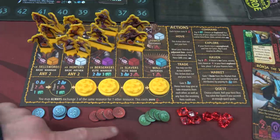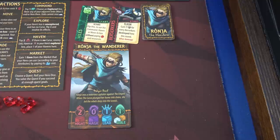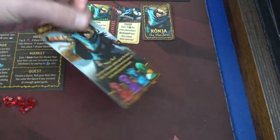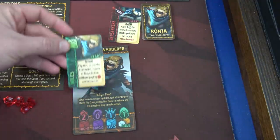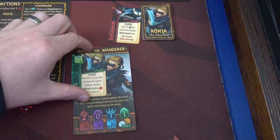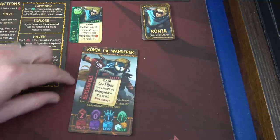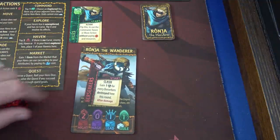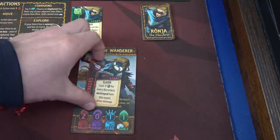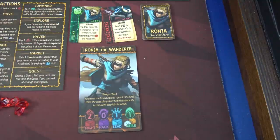Each faction has two heroes to choose from. I've chosen Ronja because she's awesome. Each hero has their own feat deck and starts with two feats in play. Her first feat, Wileys: flip this card to use the command, haven, or move action without paying the action token and a resource — really awesome. Her second feat can only be used during the clash part of battle: gain one skull for every berserker destroyed this round, and that happens after damage. They did a great job telling you when things happen during combat.